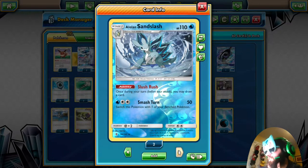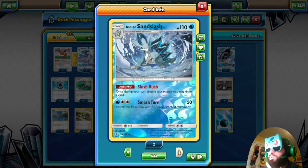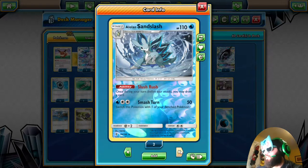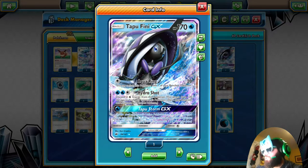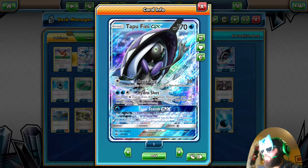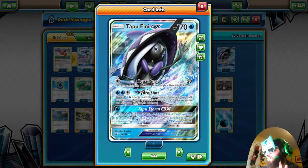I upped the supporter count from what I was playing before, which should help with consistency — I once drew Glaceon after Glaceon and bricked. We're also playing one Tapu Fini GX for that Tapu Storm GX: if our opponent has something really set up that we don't know how to deal with, we just use Tapu Storm to shuffle it back into their deck. Hydro Shot is also useful late game if we need to knock something out.